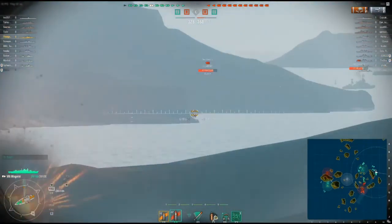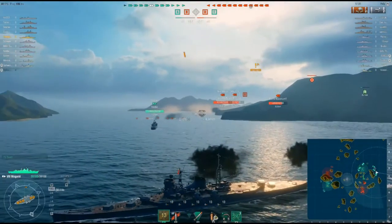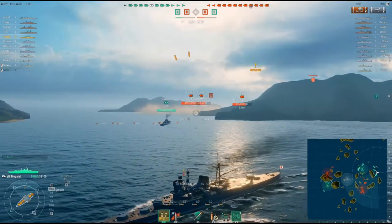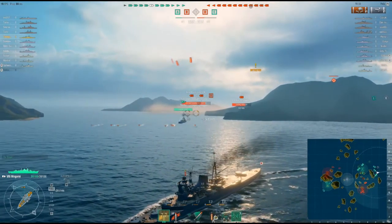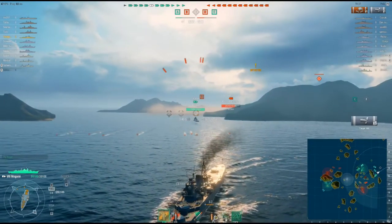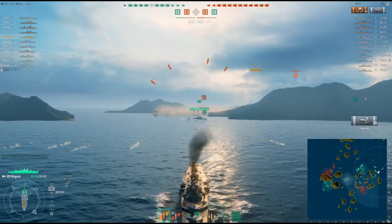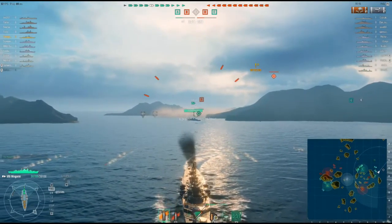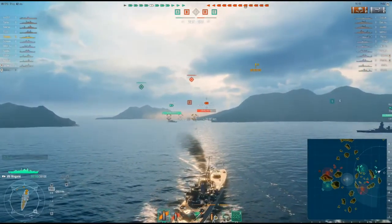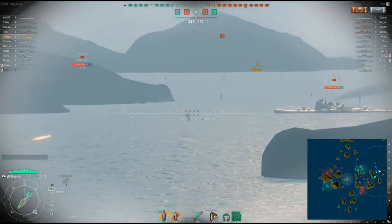Right off the bat, we've got two destroyers that pop out. One of them's a Farragut, and I believe the other one's a Hatsuwaru. The Farragut's the closest target anyway, so we're going to put some shots into him. I don't have a shot on him because he's craftily using the island there as cover. He sent out his torpedo spread — you can see it there — so I have to turn to avoid these torpedoes. I do not want to get hit by the torpedoes, so we're going to dodge them here.